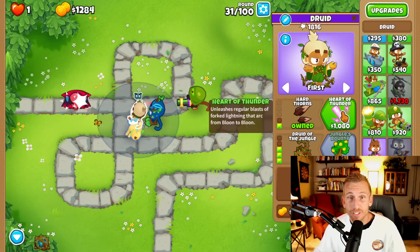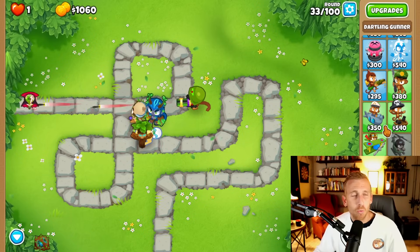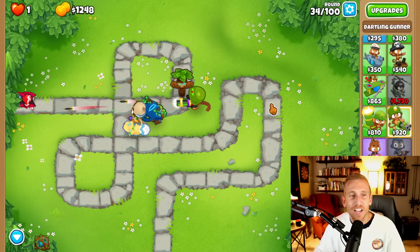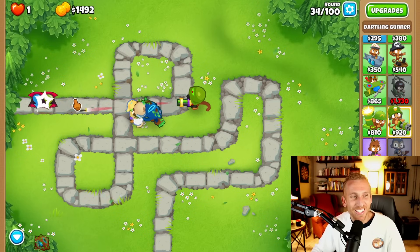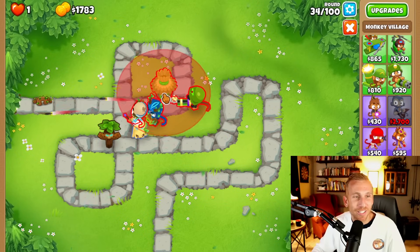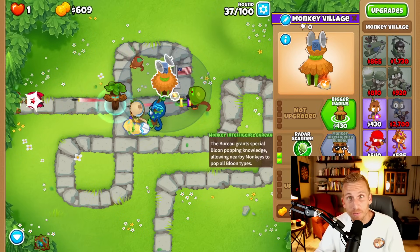We're then going to get Hard Thorns and Heart of Thunder. Even though we do have camo protection, it's not enough yet — one bloon is going to slip through around round 36 or 37. We're too lazy to unlock this guy and move him around, so he's only going to stay here the entirety of the game. So what we're going to do is get a village, place it right here, and grab Grow Blocker and Radar Scanner. Now we officially don't have to worry about camo anymore.